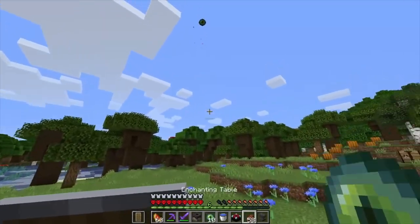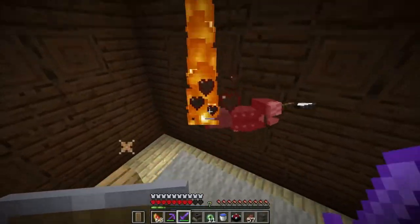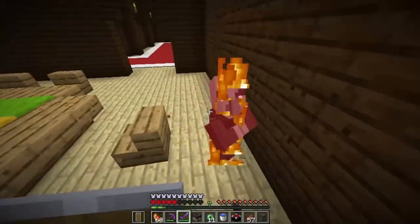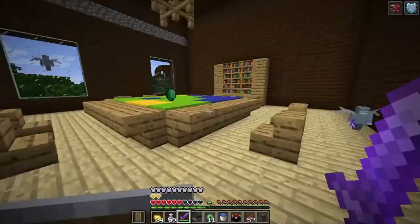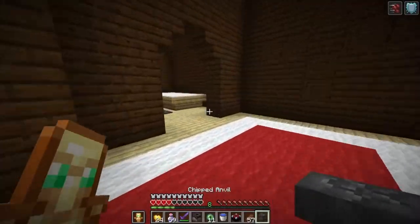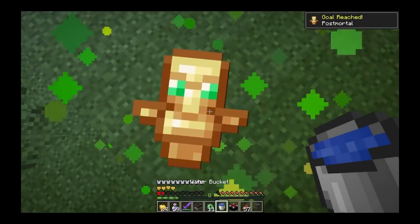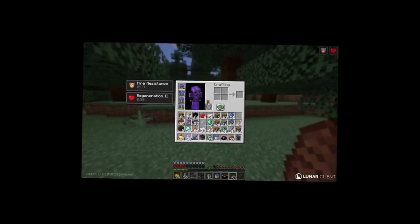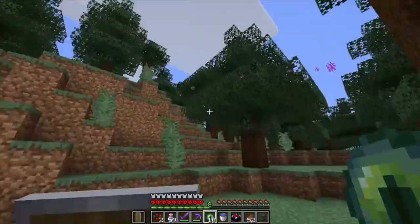We gotta go straight to the stronghold. Actually, I'm gonna go to that mansion real quick and get a totem. Oh hello — wait, he doesn't drop the totem. Where's the totem guy? Oh I think we found him — I do so much damage. I still need a bow. There he is — yes, totem! I need to get out of here right now. Goodbye mansion, I am out of here.